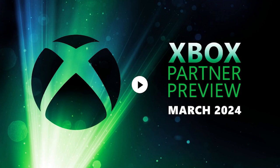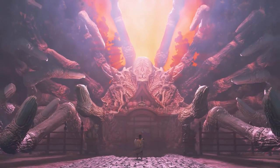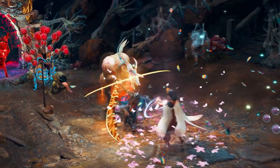Hey everyone, if you just saw the Xbox Partner Preview event, you may be wondering what in the world is Kunitsugami: Path of the Goddess? Well, it's Capcom's latest new IP with its highly unique art style that has captivated my interest, and if you're here, I'd imagine the same, and I hope to be able to shed more light on it.